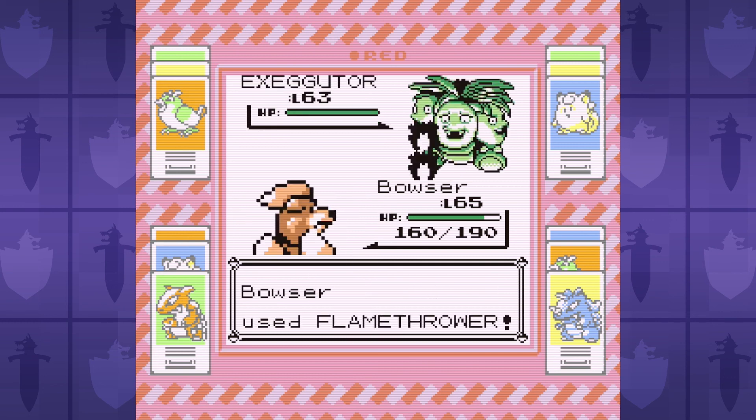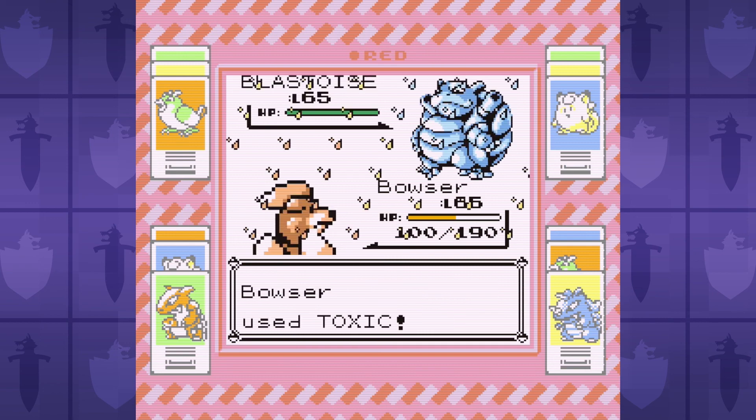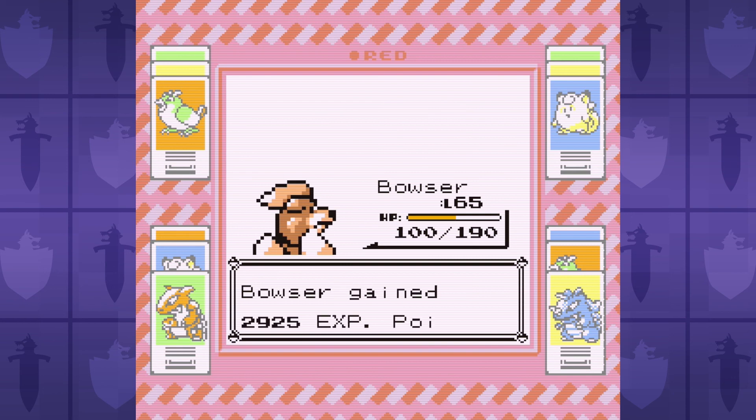Finally it's time to take on the Blastoise. We immediately use Toxic as it goes for Withdrawal, then use Dig — not only for damage, but to also dodge Hydro Pumps. This works like a charm, we rack up Toxic damage, and we're finally able to knock out Blastoise, winning the challenge.